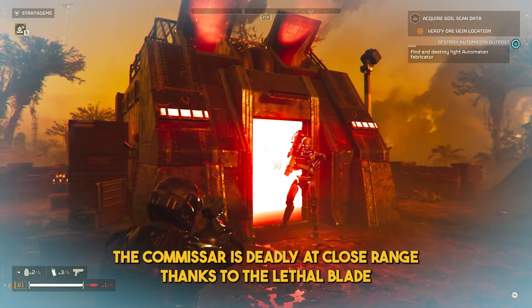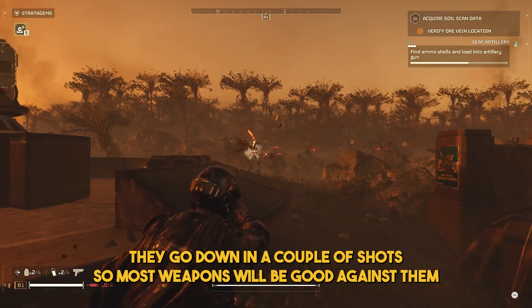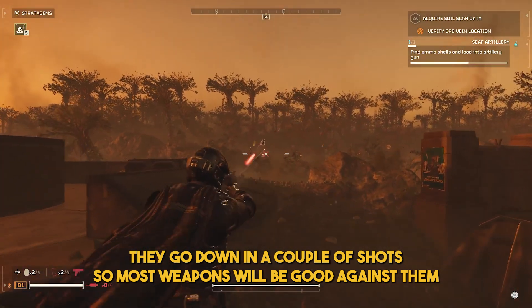The Commissar is deadly at close range thanks to their lethal blade, so try and pick them off at a distance as much as possible. They go down in a couple of shots, so most weapons will be good against them.